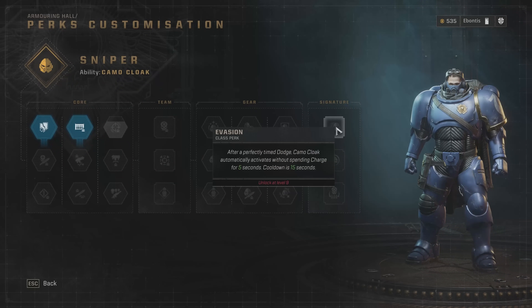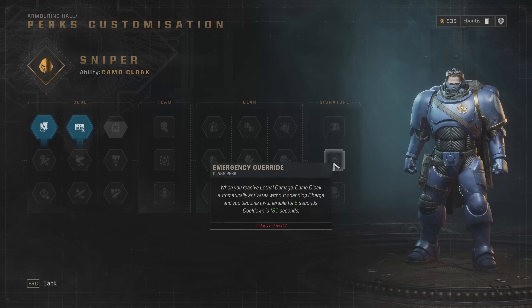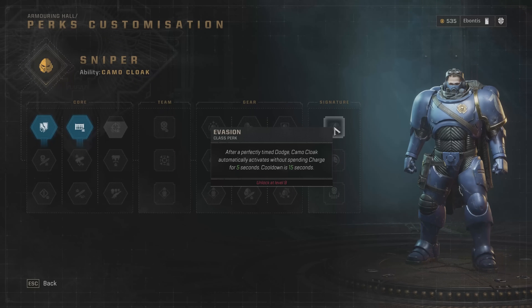For signature moves: after a perfectly timed dodge, camo cloak automatically activates without spending a charge — so if you dodge, you're invisible. That's fantastic. If somebody gets near you and you pull off a dodge, you can get out and stay safe, then do your damage as a sniper. When you receive lethal damage, camo cloak automatically activates without spending a charge and you become invulnerable for five seconds — so you're actually not going to die. You can get out invisible, and that can save you on the rougher missions.